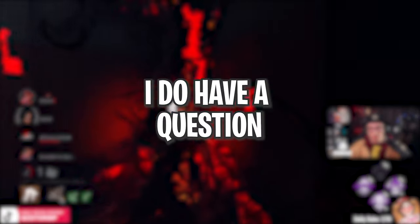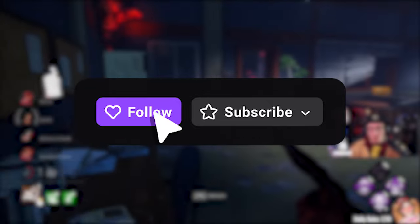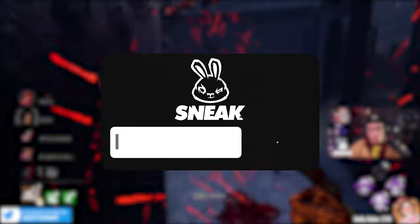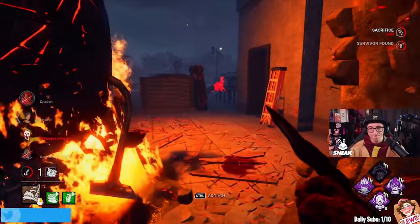Before we get into this video, I do have a question for you guys — what is your favorite Pig build to run? Put them in the comments below. If you want to watch these videos live, come check us out on Twitch. We stream from Tuesday to Saturdays around 5 or 6 PM BST, and if you want to use code STORM at Sneak Energy, that'd be much appreciated. Let's get into the match — hopefully you enjoy!